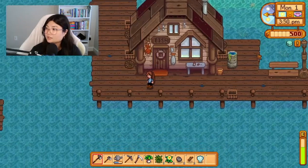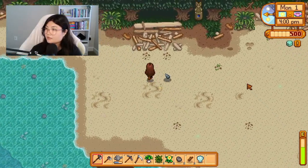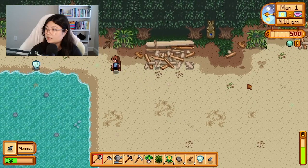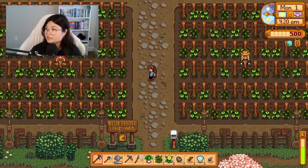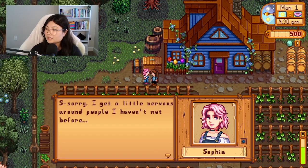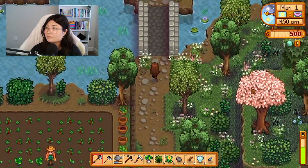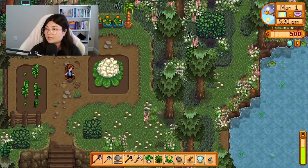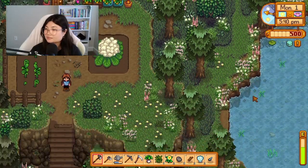Willy is gone fishing and will be back tomorrow, so we can't meet him today. Going this way leads to the winery — the Blue Moon Vineyard. I thought that scarecrow was a person! Sophia introduces herself: 'I get a little nervous around people I haven't met before. My name is Sophia, I'm the owner of Blue Moon Vineyard.' We can go meet the Wizard — oh my God, take that to the state fair, Mr. Wizard. That thing is huge.